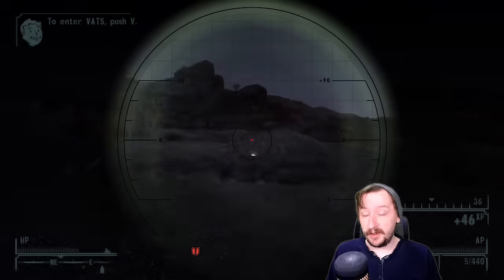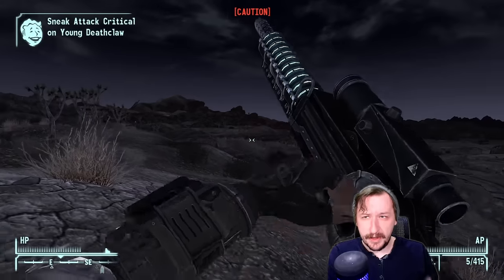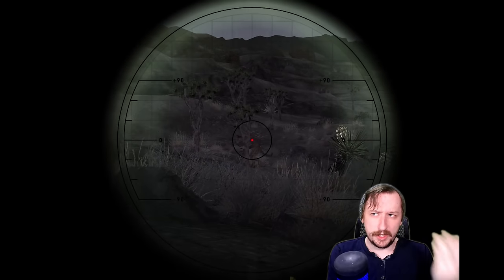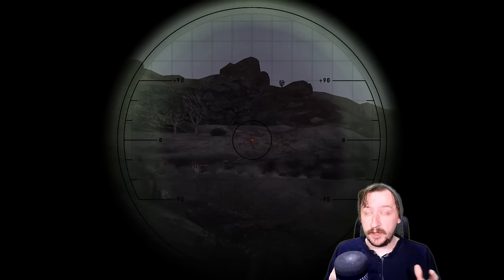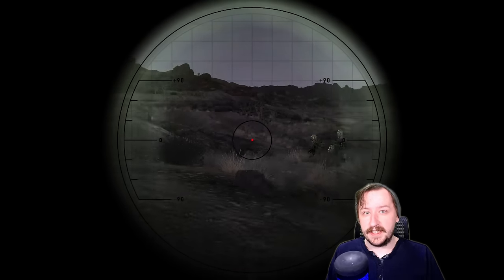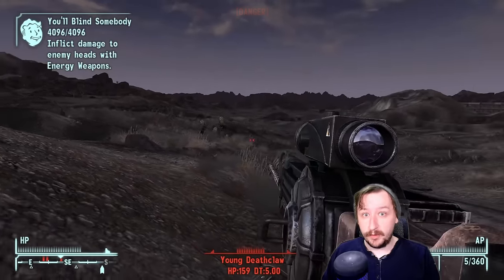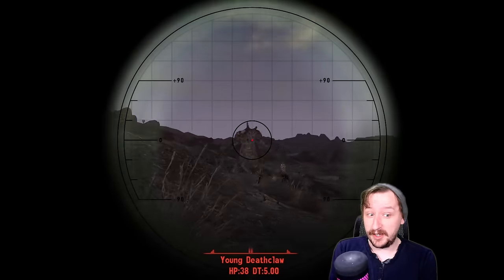Let's move over to the unique version of the Gauss Rifle, which is called the YCS-186 Gauss Rifle. This one is a little bit different in terms of look and feel, and it's related to the Wild Wasteland trait. If you take the Wild Wasteland trait, then this locks you out of getting the YCS-186 Gauss Rifle. The reason is that once you take Wild Wasteland, the area where the YCS-186 is located becomes where the Aliens are — you can kill them and get the Alien Blaster instead. But if you don't have Wild Wasteland, there's just a group of mercenaries up in the north part of the map, and one of them has the YCS-186, which makes that particular mercenary very dangerous. Gauss Rifles by themselves can kill you quickly, and the unique one does even more damage.